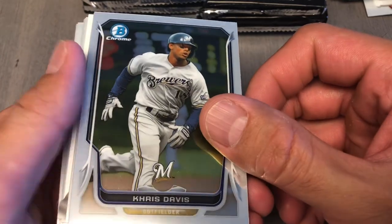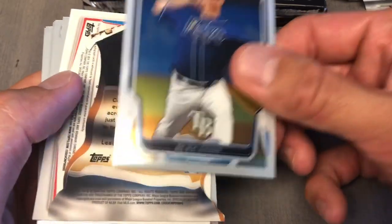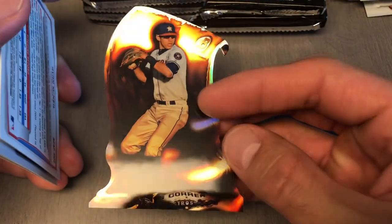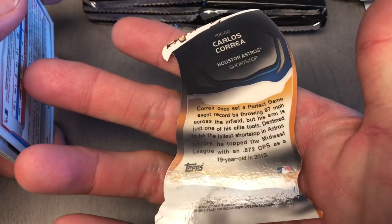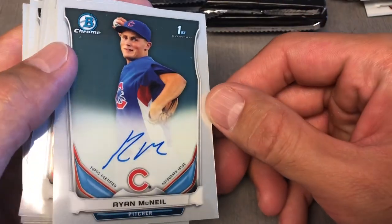Pack three. Chris Davis, Carlos Santana, Solarte rookie, Alex Cobb. We got a die cut of Carlos Correa! I probably got another auto right there. Wow, look at that — that's sick! Die cut, and that is not numbered. Oh, that's cool, that's nice. Then our second auto is Ryan McNeil.